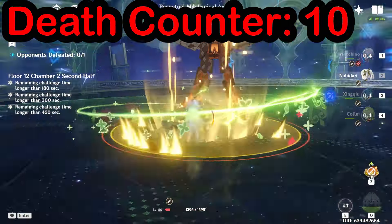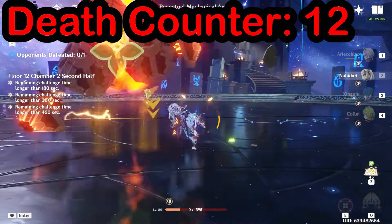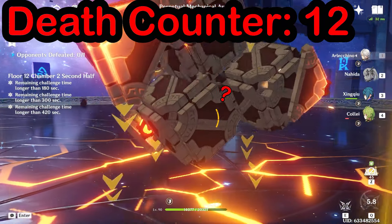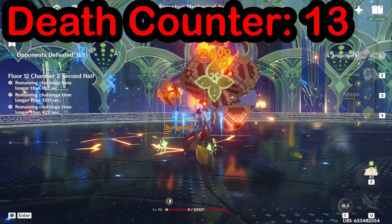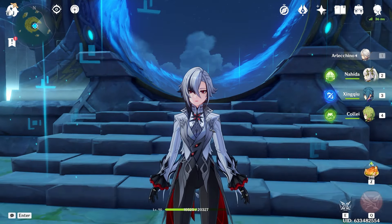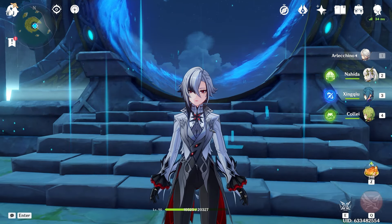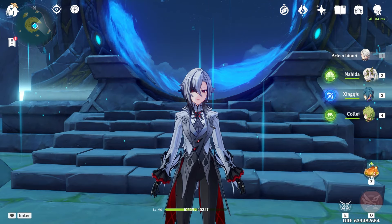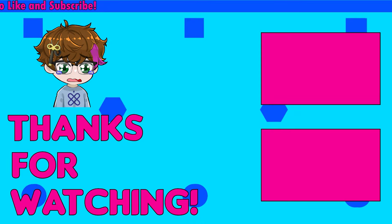After tweaking out a bit on floor one, I moved on to floor two. The results speak for themselves — we're almost dead constantly, the whole team is getting wiped repeatedly, and even Nihita is dying when she shouldn't be. I think I've had enough of that.